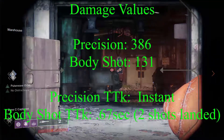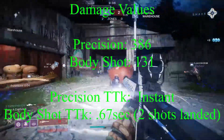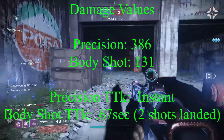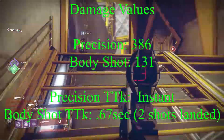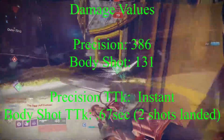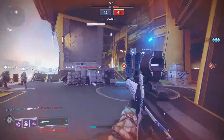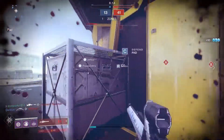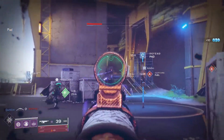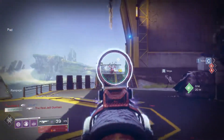For the damage numbers, Izanagi's does 387 points of damage on a critical hit, while a body shot nets you 131 points of damage. Time to kill on a precision hit is obviously instantaneous, and the body shot time to kill is 0.67 seconds requiring two shots. I'm not going to go over the damage for every stack of Honed Edge, but it does give Izanagi's some extra utility in the Crucible, which we'll talk about now as we get into the pros.